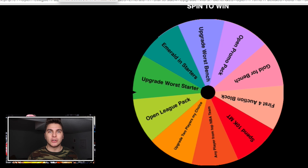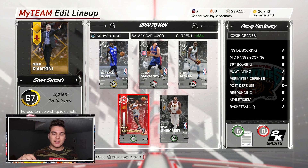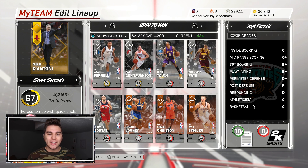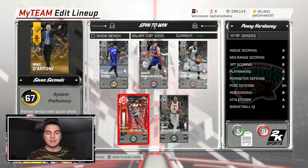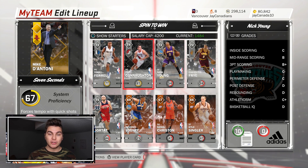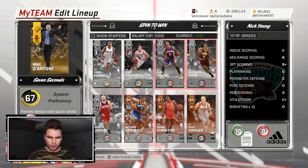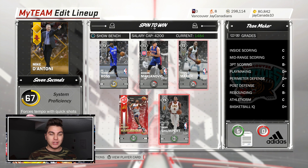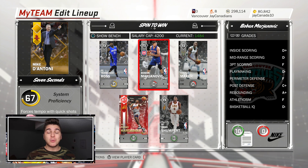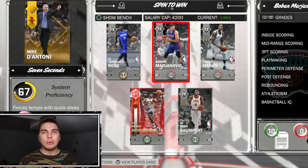Here is our starting lineup. It's nothing special — I decided to roll with one ruby card and the rest silvers. Penny Hardaway gives me a chance to one-man team it; other than that, we've got silvers. It's going to be a struggle to start this series, but that's kind of what I wanted. I took a bunch of guys who can shoot and have some athleticism — really nothing special, but that's gonna make winning even sweeter.